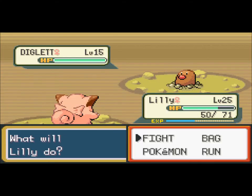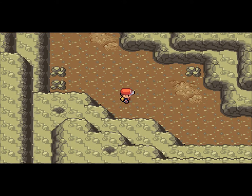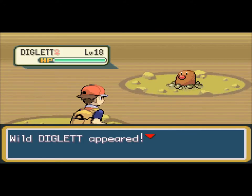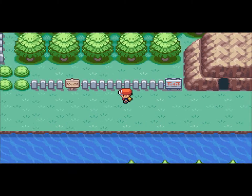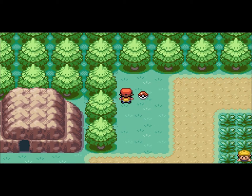You can also find Dugtrios around level 30 or something. I found a Dugtrio in my Blue walkthrough at like level 31 and used it on my team. I'm not going to be using one for this walkthrough, but they're pretty cool. When you do look for one, I'd suggest getting Great Balls. Poke Balls will not be good enough unless you get super, super lucky.